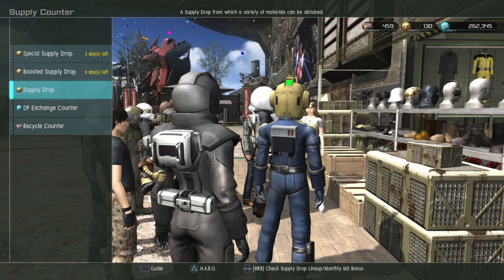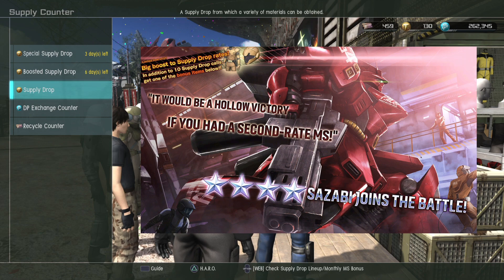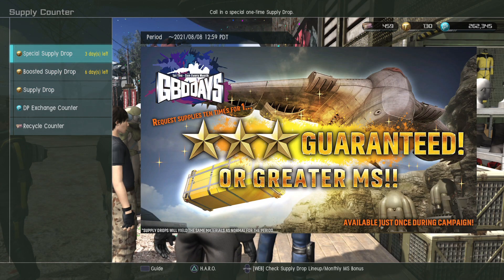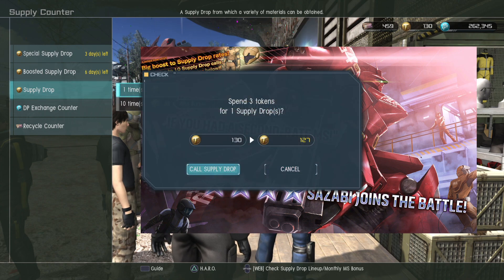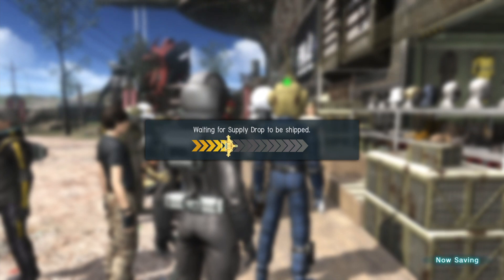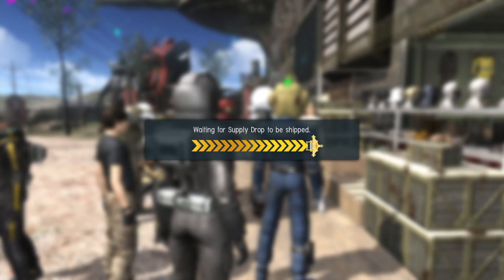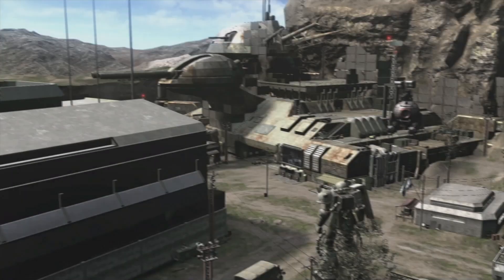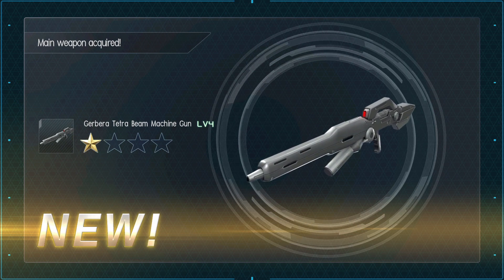So we have the step-up left. I have been so burned by the previous step-up for the Nu Gundam that I really don't want to spin for the step-up at all. I'm gonna try a single spin on the actual Sazabi banner and see if I can get super lucky. I heard a few of my commenters got it on a single spin with the Nu Gundam. That was a weird hiccup — I don't know what that was.